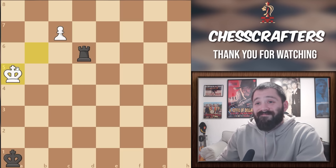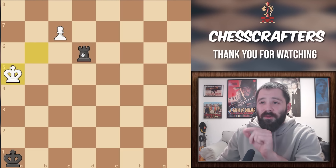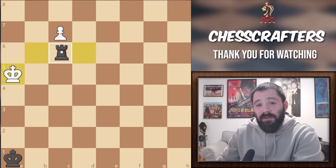What about A5? Unfortunately, A5 is even worse, because now we will not only lose that pawn, we're also going to lose the game with Rook to C6.